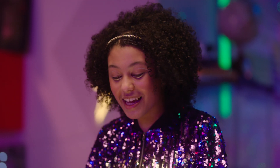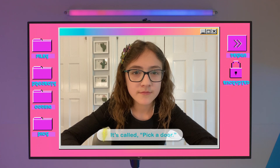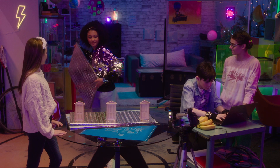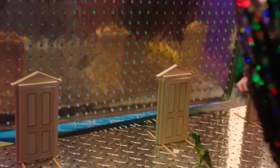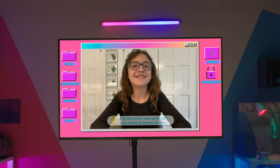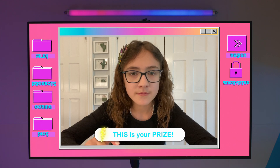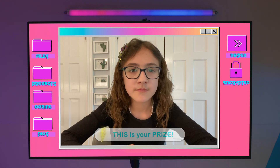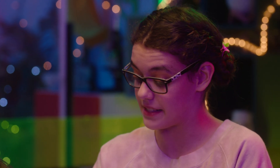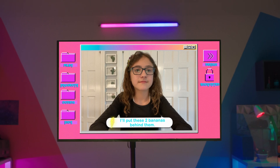Okay Grace, so this game should help you with your project. It's called Pick a Door. First, I cover the doors like this. As the game master, I'm the only one who can see behind these doors. Next, I'll place this dino behind one of the doors — this is our prize, you want this dino. It's actually a Tyrannosaurus Rex, but continue please. For the other two doors, I'll put these two bananas behind them. These are the losers.